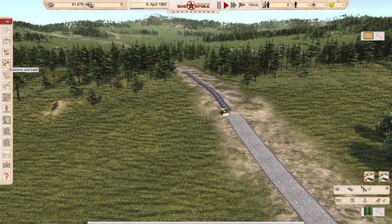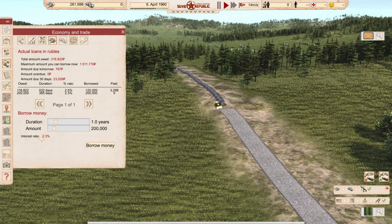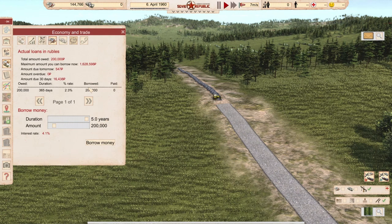First things first, let's take care of our money situation and get another loan. I always take short-term loans and pay them, rebalance them — so my interest rates are quite low. If I have a one-year loan, interest rates are 2.3 percent. If I have a five-year loan, the interest rate is double. So it's better to take short-term loans, but also more annoying because you always have to take care of repaying and rebalancing.